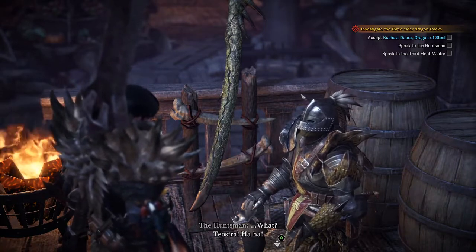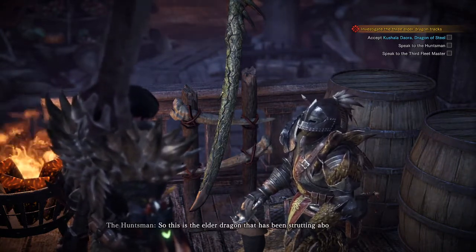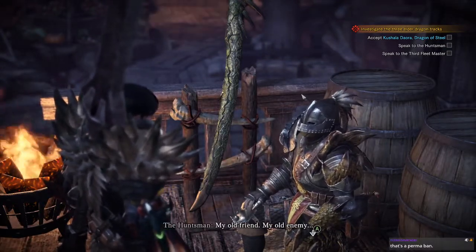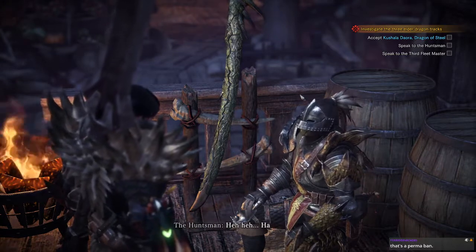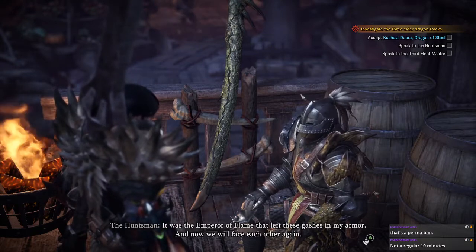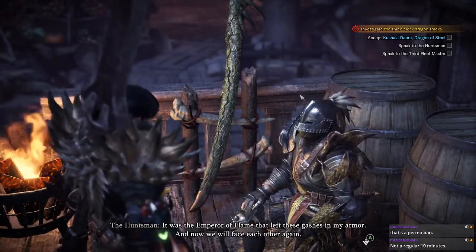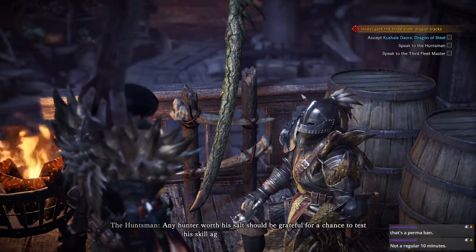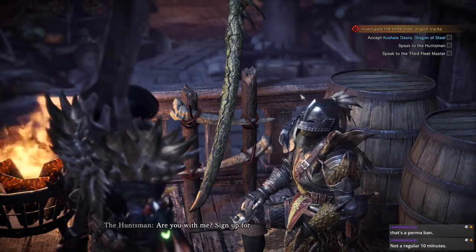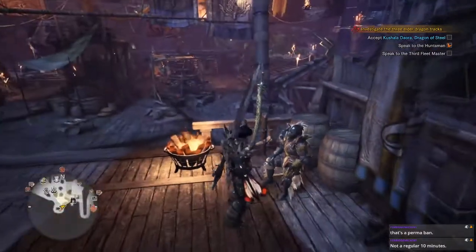Where's the Fartmaster? Teostra! So this is the Elder Dragon that's been strutting around about the Wildspire Waste. My old friend, my old enemy. It is the Emperor of Flame that left these gashes in my armor — and now we will face each other again. Any hunter worth his salt should be grateful for a chance to test his skill against such an opponent. Sign up for the quest and we shall pursue Teostra to the Elder's Recess.